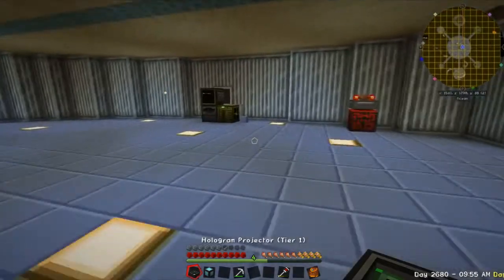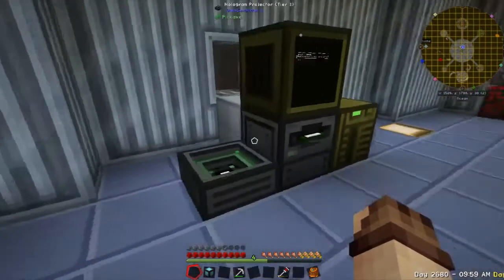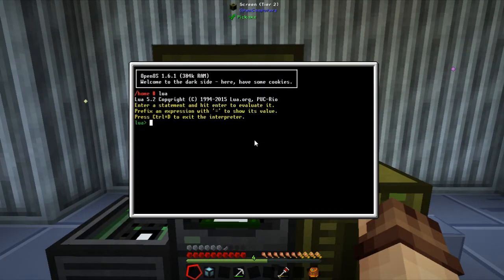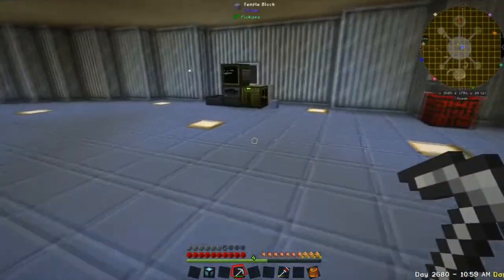We'll take these over to the Open Computer stuff and just drop it down. It does give off light, which is quite cool. A really good way of testing things out - if you've got a new thing, just go into the Lua prompt, which you can run by itself, and you can tab complete. So we can go into the component list. We want to know how to use the hologram - but it's not reading the projector. Of course, it needs to be connected at the top. We'll grab some cables because I'm going to need some anyway.